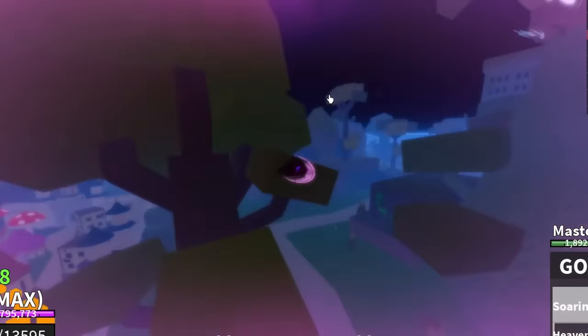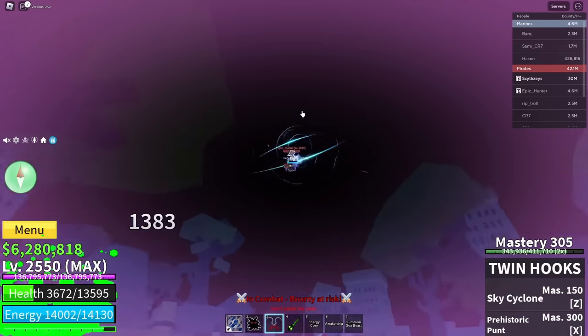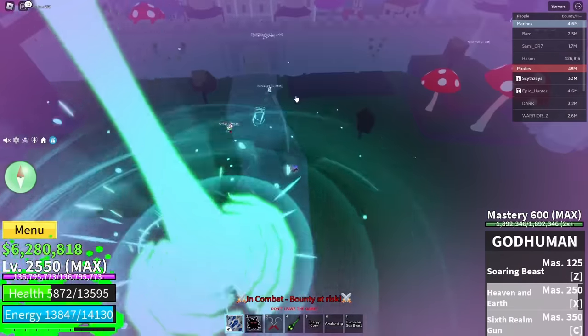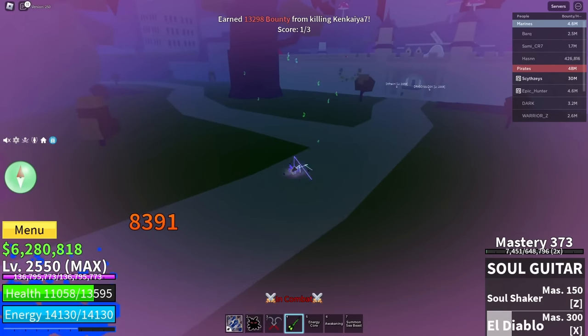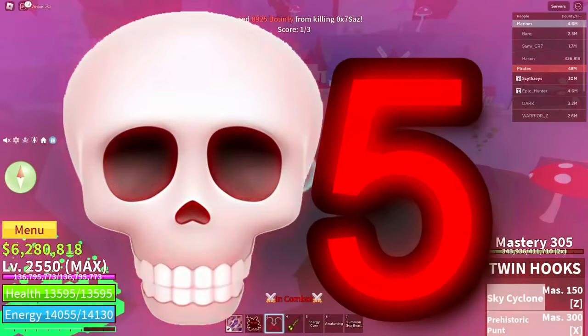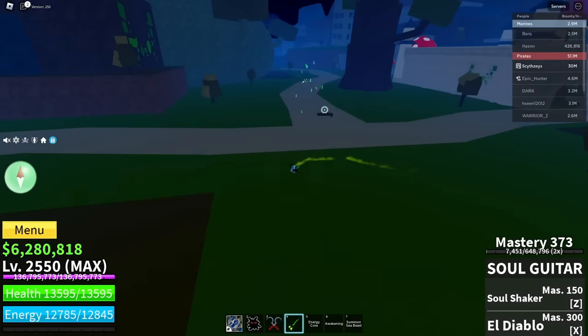This guy came out of nowhere. We got V4 off successfully — let's kill this guy. He actually made a shark! We hit him — GG. Let's finish off this random dude, barely missed him. This guy just missed that move completely — and we killed him too.